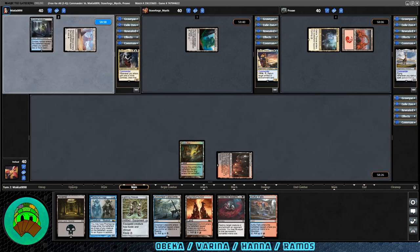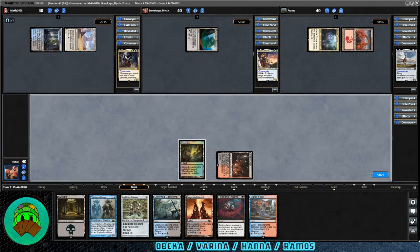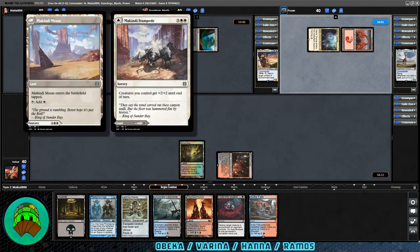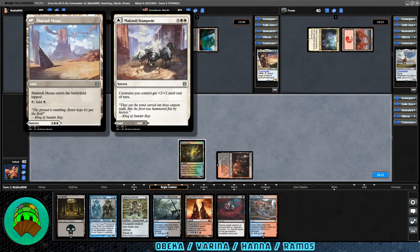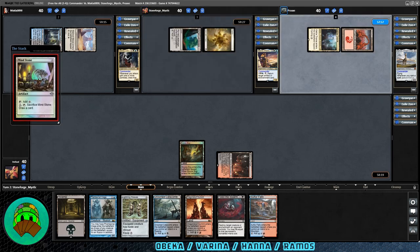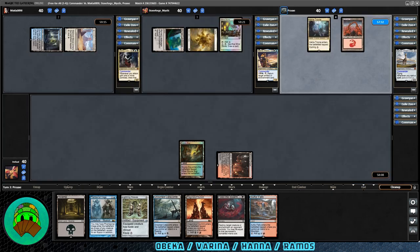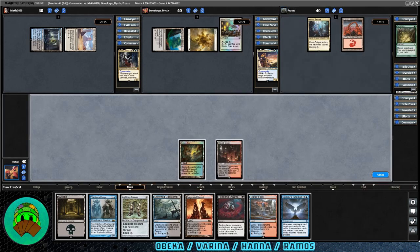Over to Varina. What is this? Makindi Mesas — the battlefield tap adds white. Otherwise, the other side gives creatures you control +2/+2 till end of turn. Hana's turn with a Plains into play. Mind Stone coming down for them. Over to Ramos' turn — no land dropped into play, though. They do have to go to cleanup. Let's see what they discard — Regrowth.